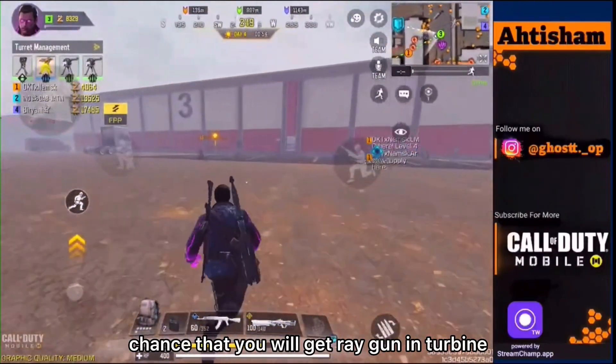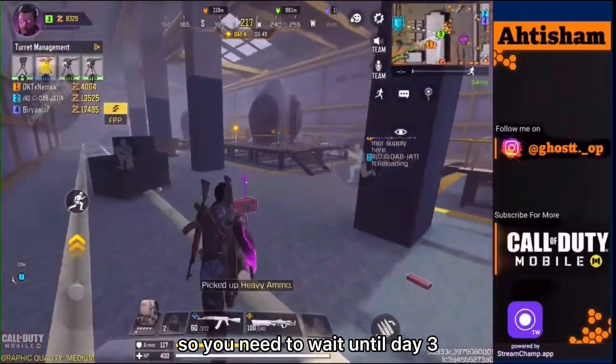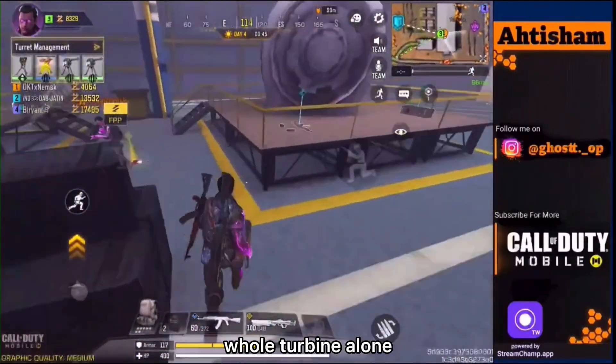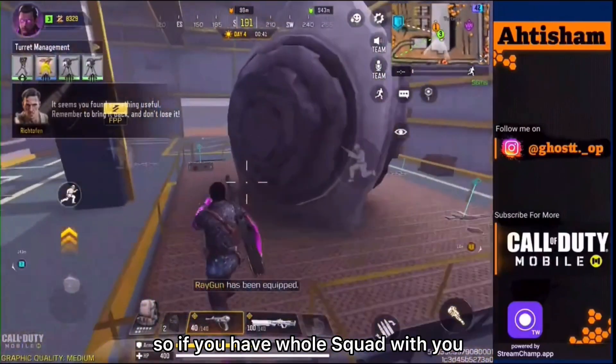You need to wait until day three or day four to go to Turbine. Make sure you bring your teammates as well, because it is very difficult to loot the whole Turbine alone. If you have a full squad with you, you can easily get one or two Ray Guns.